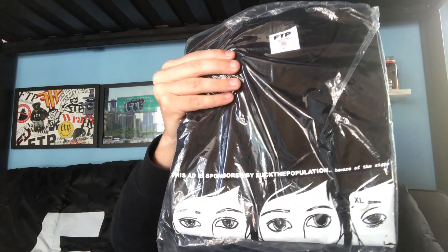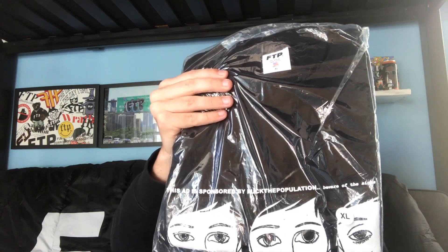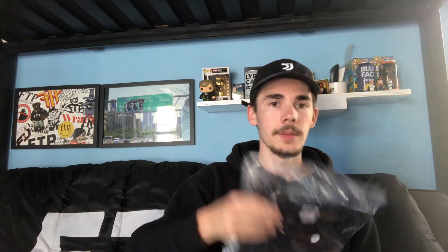Got the Withdrawal T in XL, another Dimensions T in black large, and a Nuke Boy T in XL. No stickers though, unfortunately.